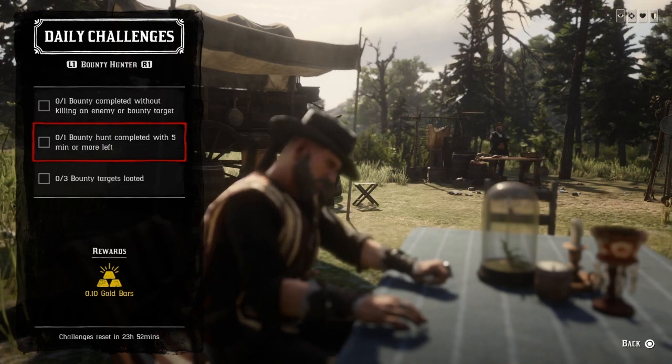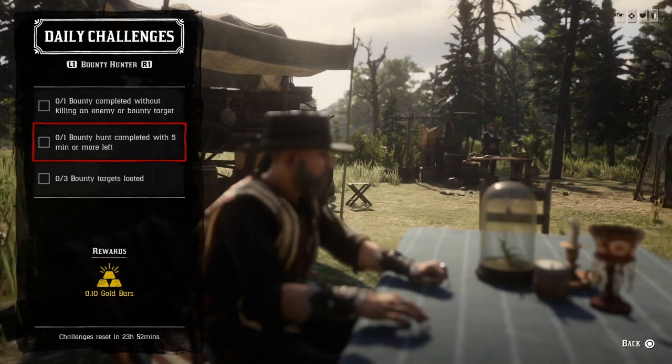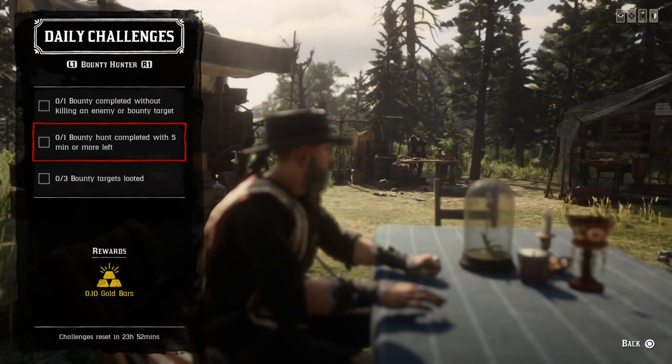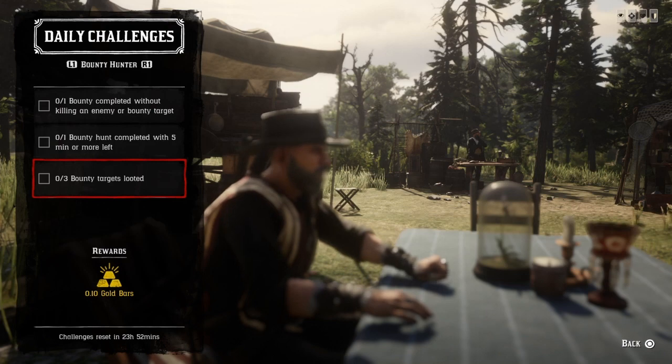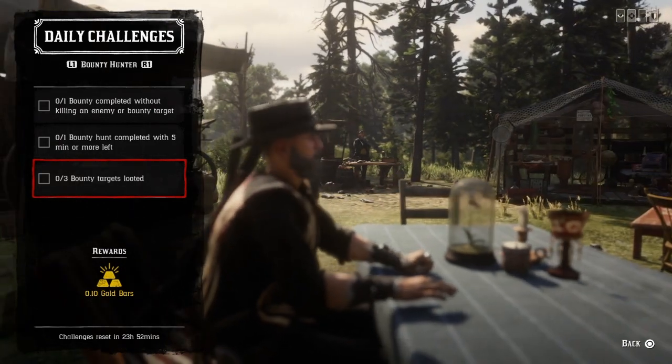For one bounty hunt completed with five minutes or more left on the clock: go into your bounty, catch your bounty target, bring them in with five minutes or more left on the clock, and that challenge will be completed. Also, loot any three body targets and that challenge will be completed.